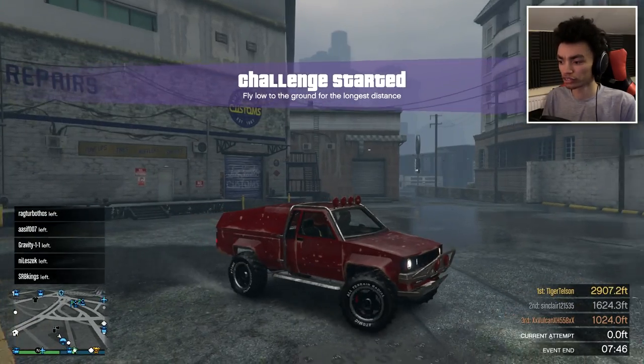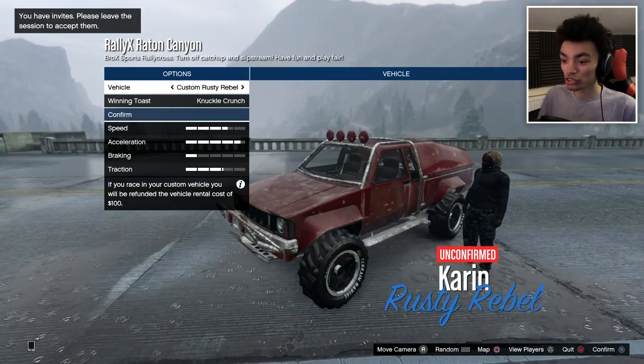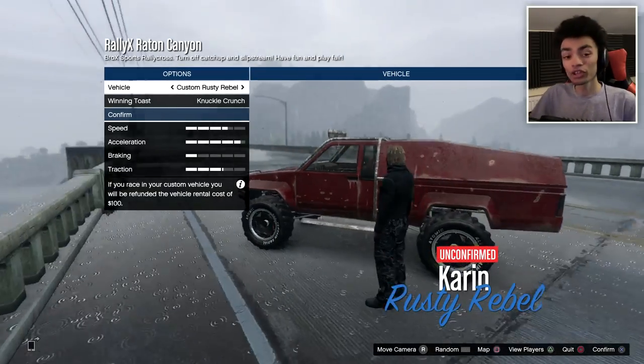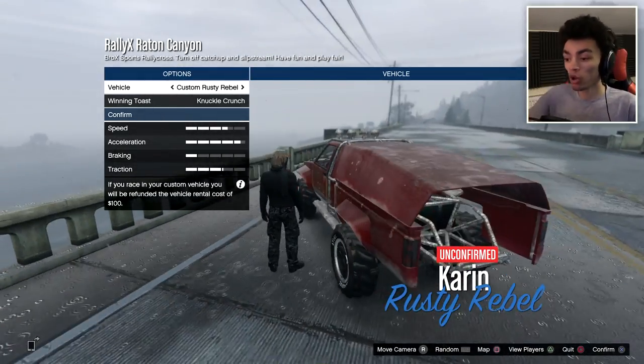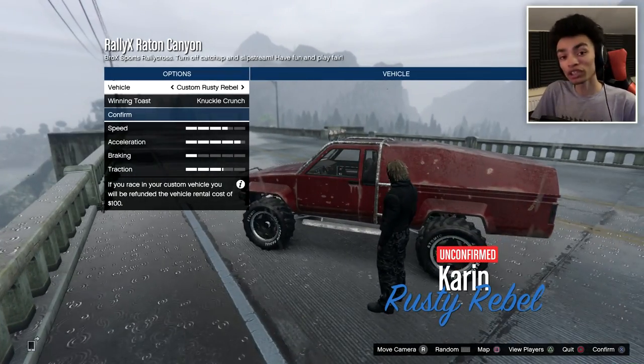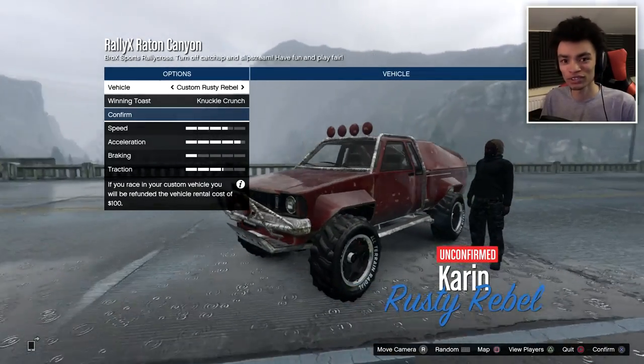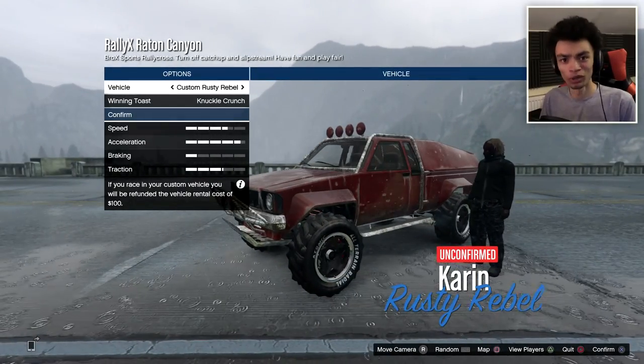Let's get out of this and do a Rallycross event. So this event is called Rally X Ratton Canyon — I'll link it down below so you guys can check it out yourself. You can use any type of car you want at all, any settings for the weather, anything. So in the future I might do a supercar version of this. I think it would be cool to have a supercar Rallycross — is that a thing? No, but we'll make it a thing.